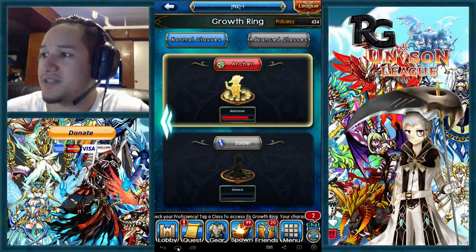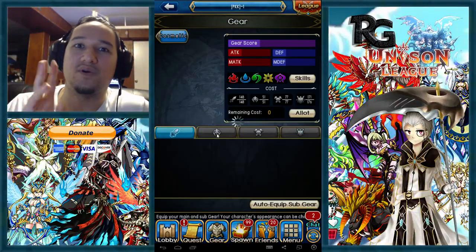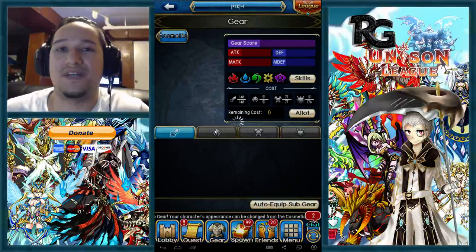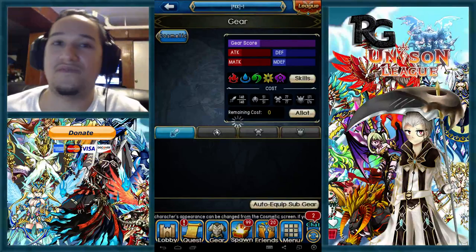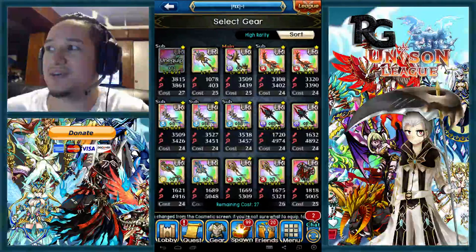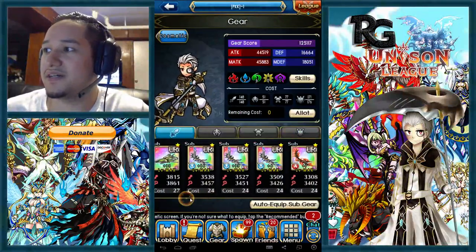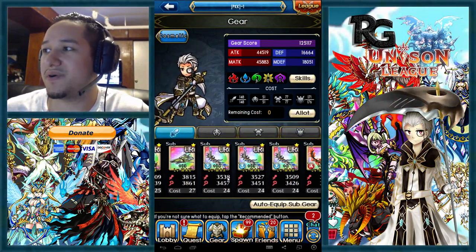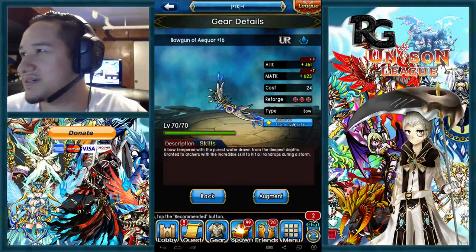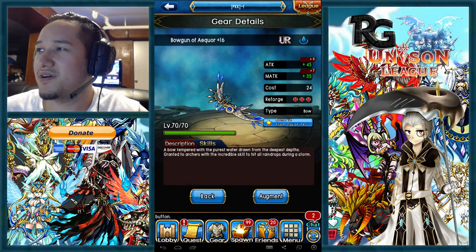For gear, you want at least four heart of the deadeye weapons. I'd suggest going one fatal, five deadeye — that's what I'm running right now — and I count this archer as a deadeye because that's what it procs. Also, just FYI, the blue bowgun of Aquar is actually higher damage than the red one, even though both are 24 cost. The plus difference doesn't make up for the base stat gap.